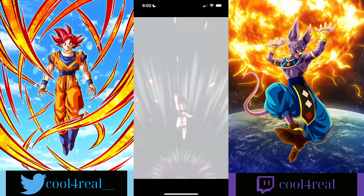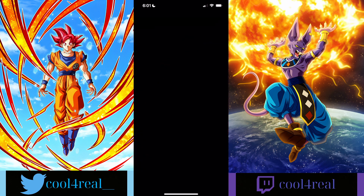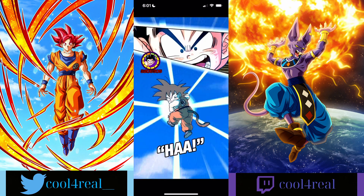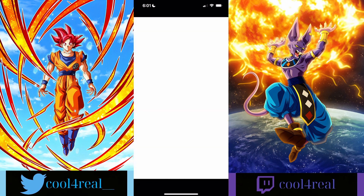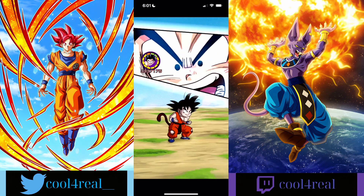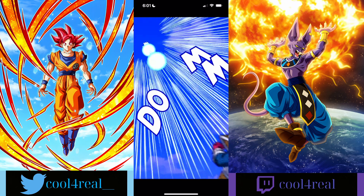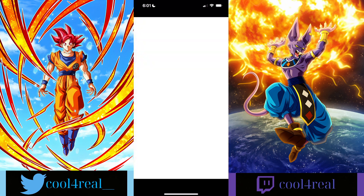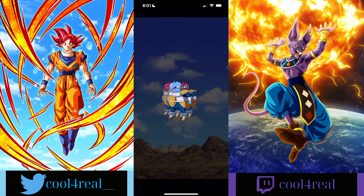I was thinking about this before I hopped in — I really think they should give an EZA to Bardock soon, man. He really needs one. Obviously he needs it, but I think it'd be cool too. His OST is pretty good and his transformation is also pretty good. But that unit is garbage, bro. I mean, obviously he's garbage.